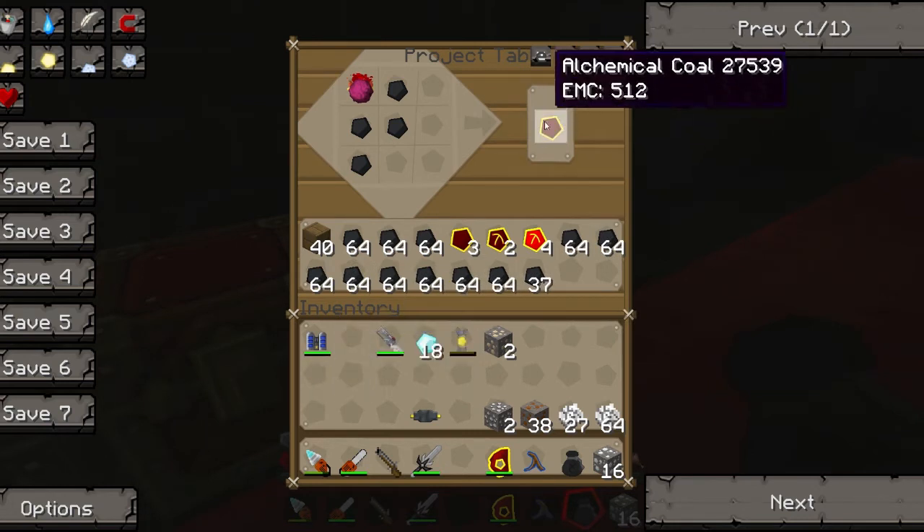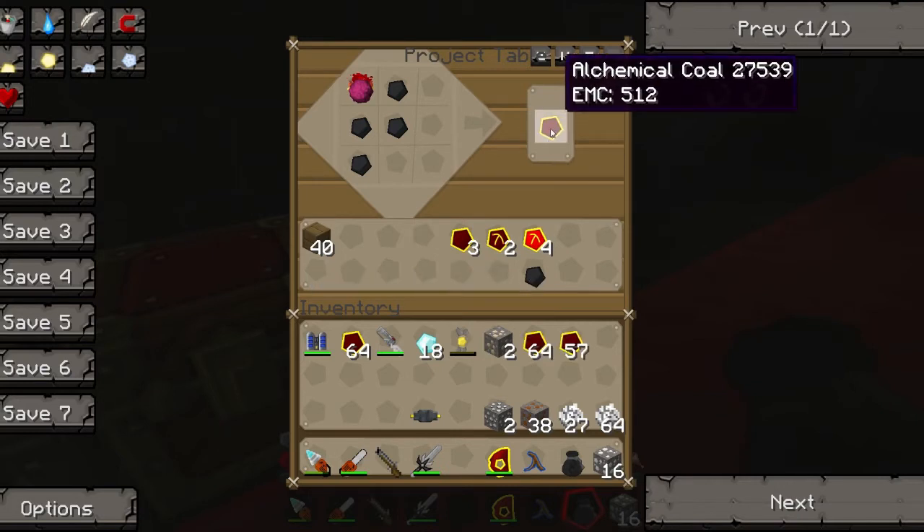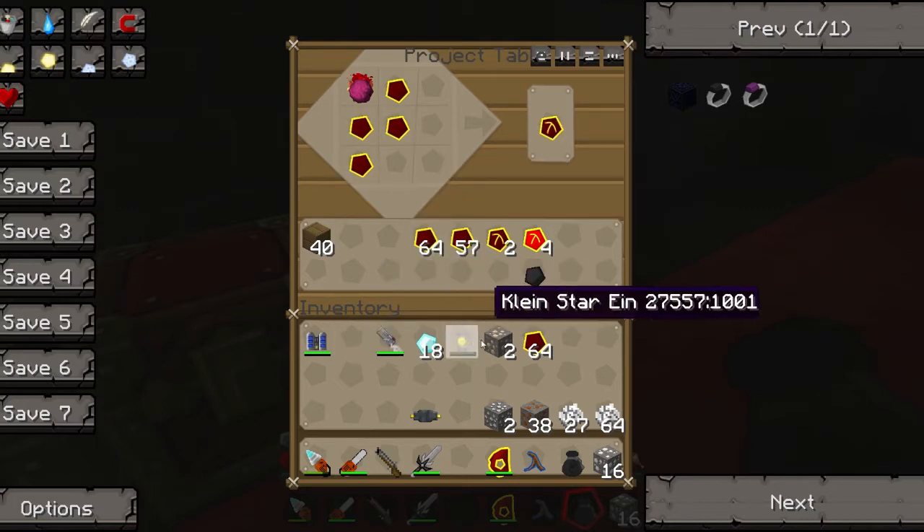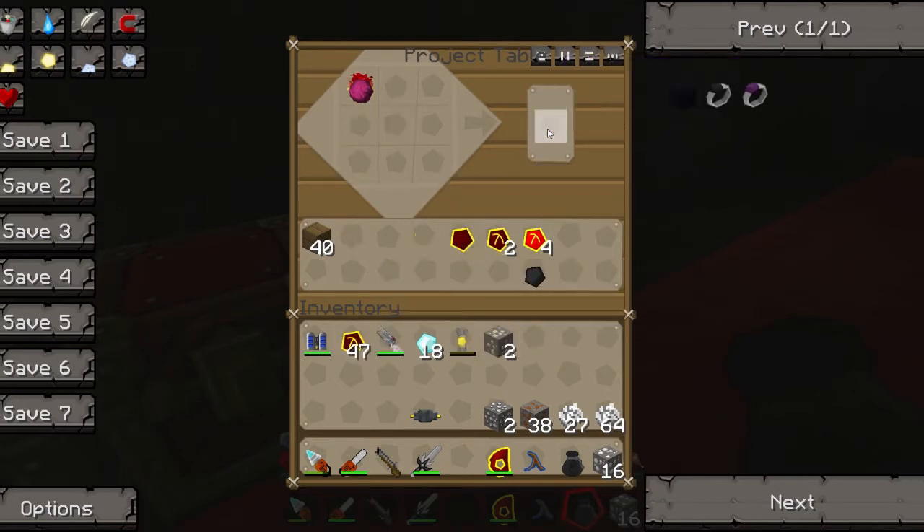I'm going to make far too many of these, aren't I? Let's see if I've done everything wrong. If not, I mean, I can always just un-EMC them. They've got value, so it's all fine.